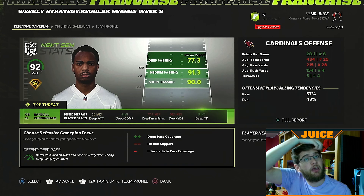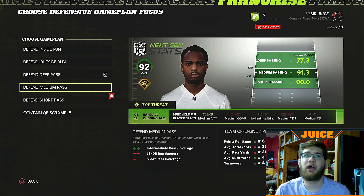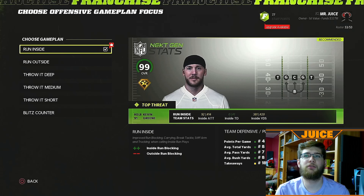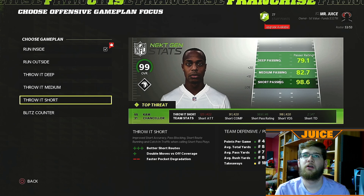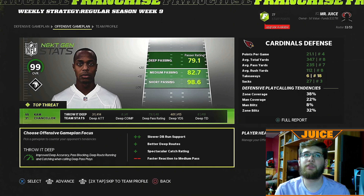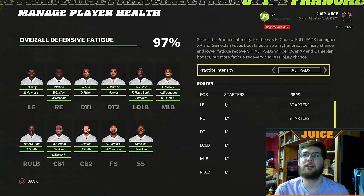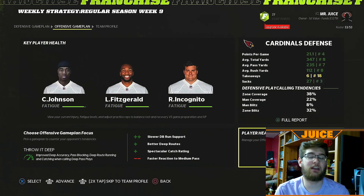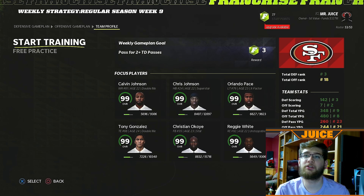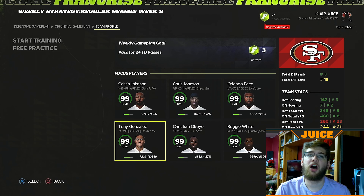We do have weekly strategies. They have Randall Cunningham as their quarterback. We will defend the medium pass because it seems like that's what they're best at. On the offensive game plan, we will go with the deep ball because if you remember, we were dominating the deep ball last episode with Calvin Johnson. I'm going to go with half pads for practice intensity because we've been getting a lot of practice injuries — I want to reduce the injuries.